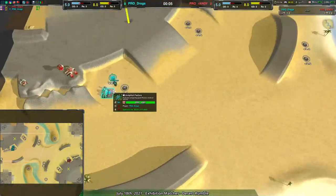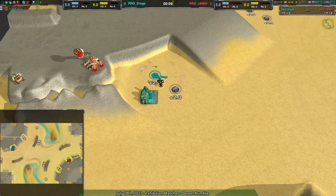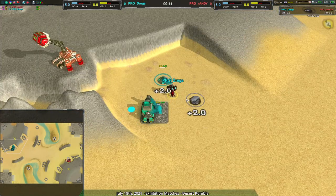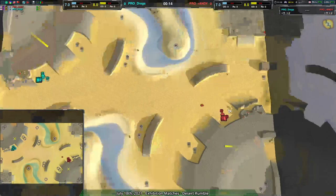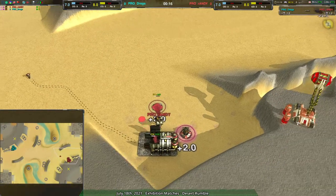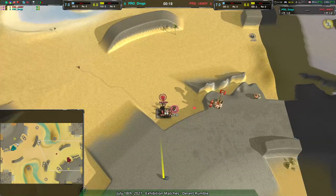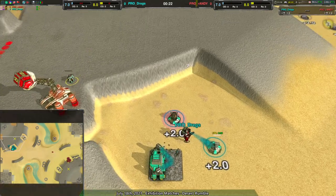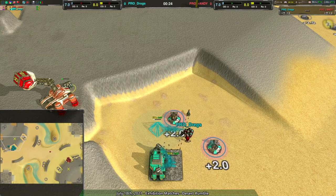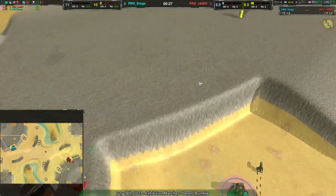Welcome back everyone to another Zero-K exhibition match. I remain your host Dominic, or Shadowfury, whichever you prefer. We are back with another game on Desert Rumble — a cool looking and cool playing map. We have Randy in the bottom right playing cloak, and Dregs in the northwest playing jump bots, so Dregs has a bit of a matchup advantage right now. Jump bots are very strong.